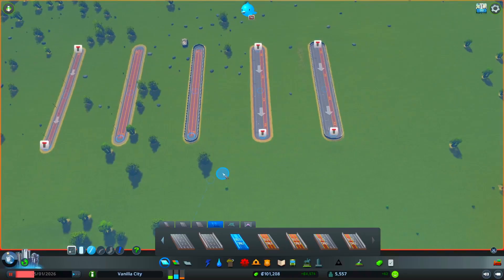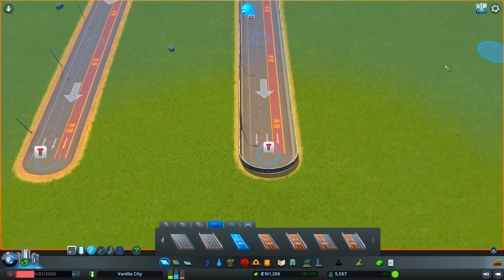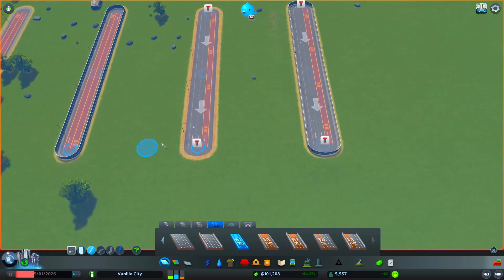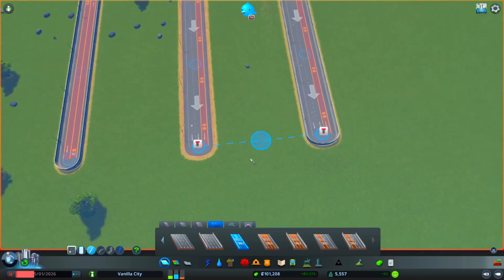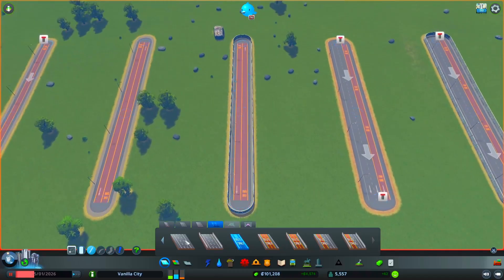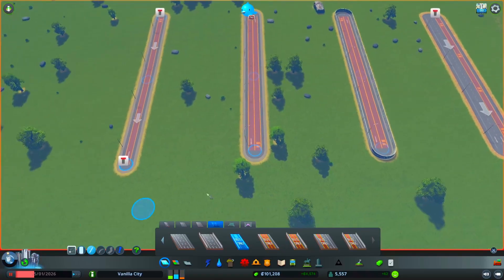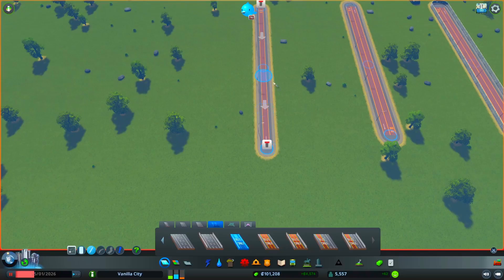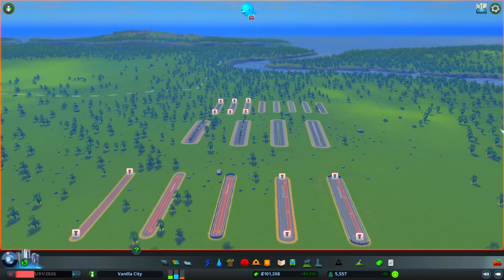Finally, we have the new bus-only lanes for the highway. Starting from right to left: the bus-only lane with a sound barrier, the bus-only lane without the sound barrier, the two-way bus-only lane with a sound barrier, the two-lane bus-only lane without the sound barrier, and a bus-only express ramp. That's pretty much all of the free features of the new DLC Plazas and Promenades.